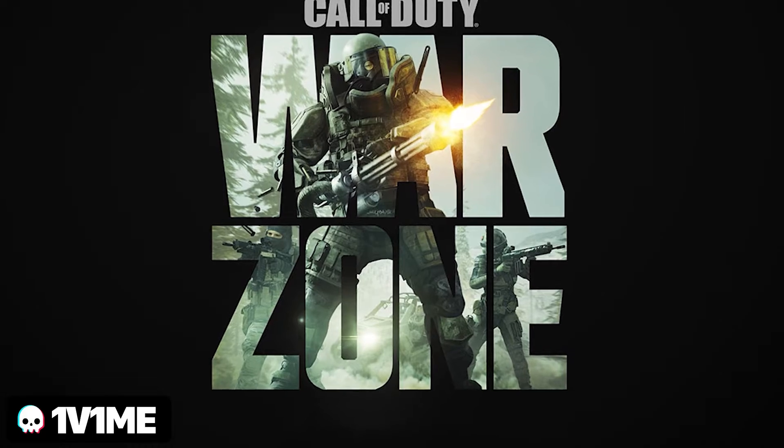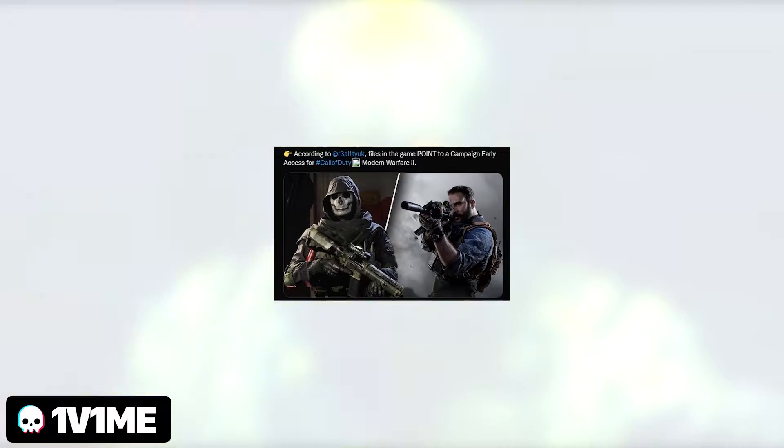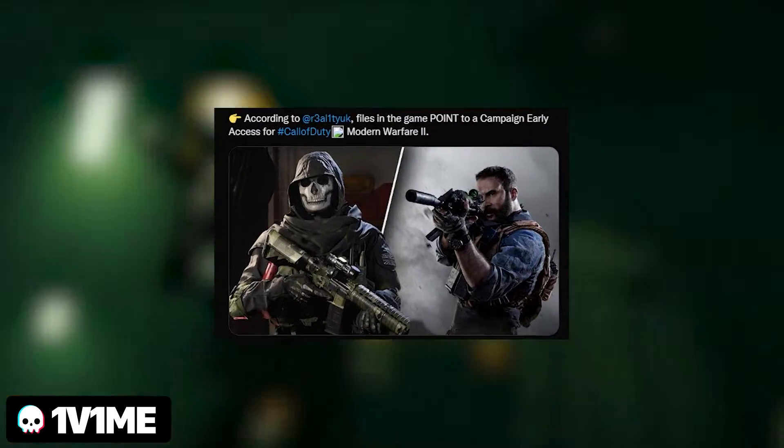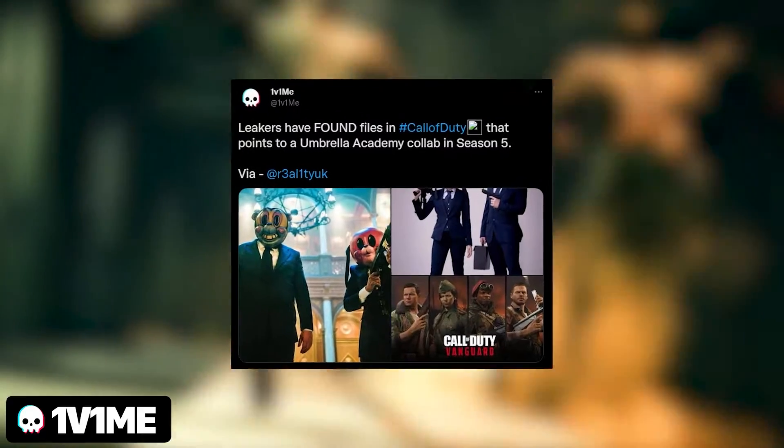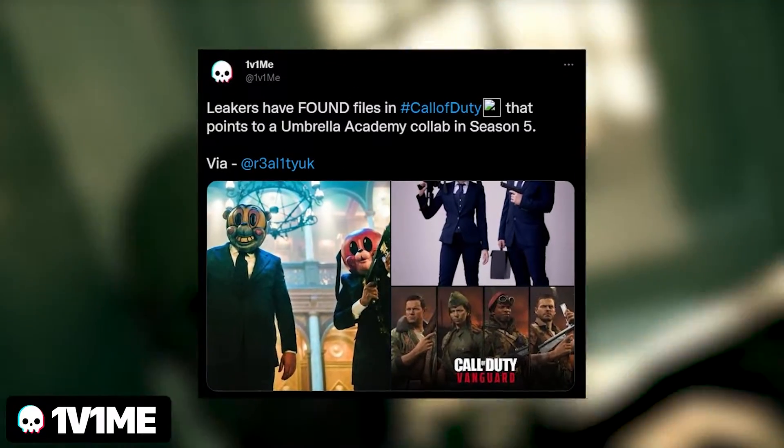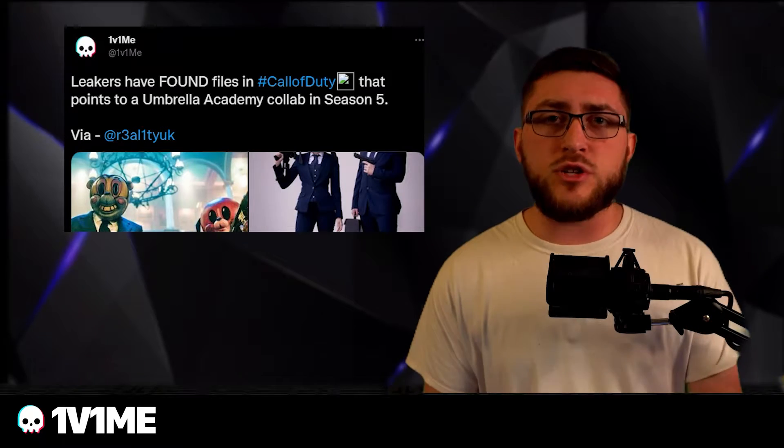Activision confirmed that Warzone 2 will have a 2022 release date shortly after MW2 comes out. Speaking of Modern Warfare 2, files found in the game reference a campaign early access feature. Files were also found pointing to an Umbrella Academy collaboration coming to Call of Duty. Personally, I think it would look sick — but let me know what you think.